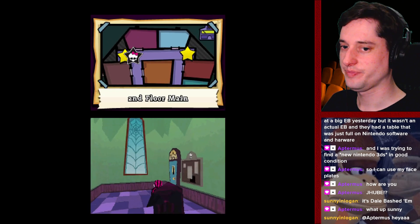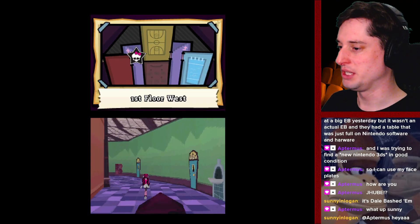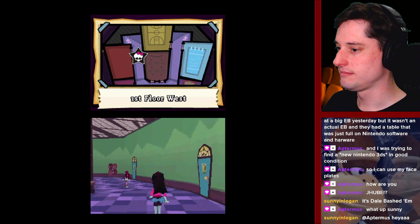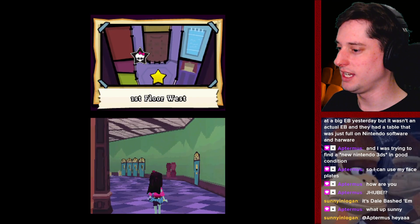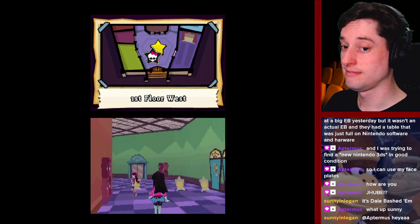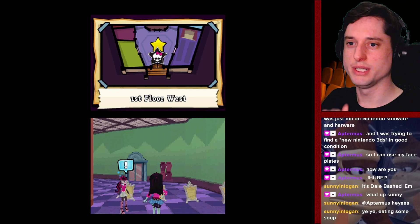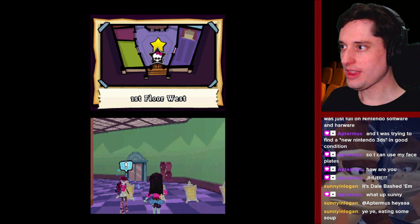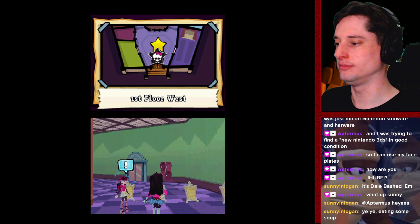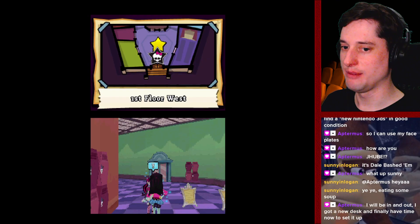I don't need any babysitting. You don't have to be so batty, I'm only trying to give you a hand. Your next stop is your locker — I'll show you, even though you don't deserve the kindness. This is my character right here. I'm fitting right in here at Monster High. I'm not controlling this — eating some soup. It's carbonated soup — but much less healthy. Got a new desk, finally have time to set it up. American chemical soup, that's right.